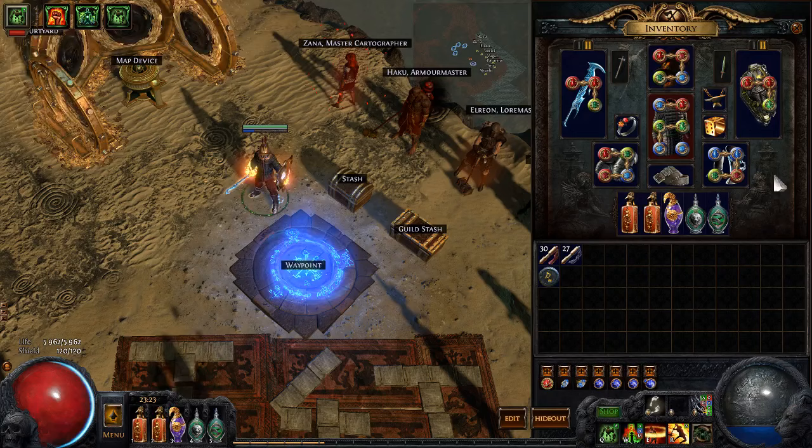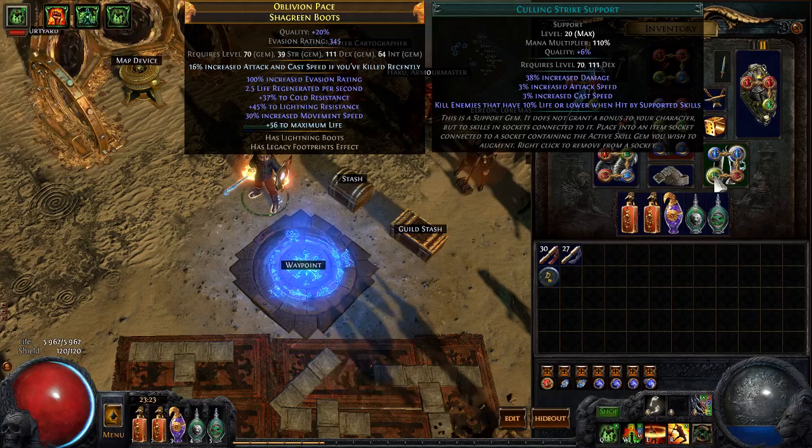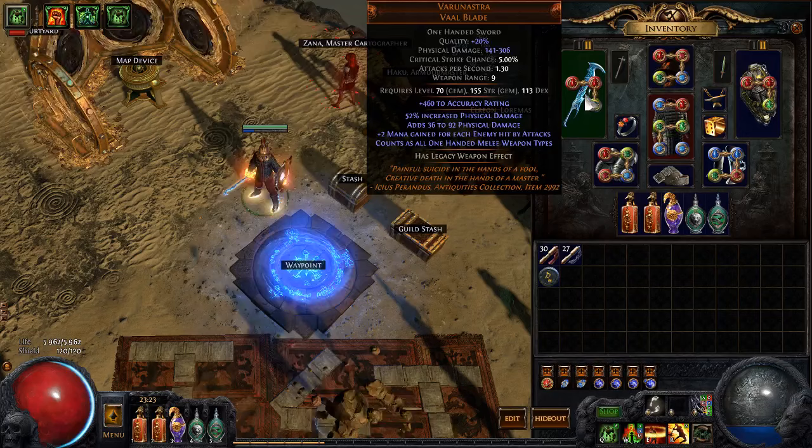We have a Cast When Damage Taken setup with Vulnerability and Tempest Shield. You can swap out Enfeeble if you want. Tempest Shield also has Culling Strike, so everything automatically dies when it hits us and is under 10% health. We're running Haste and Herald of Ash, as well as a Stone Golem. I use Leap Slam, but you can use Shield Charge with Faster Attacks. And there's Enduring Cry for keeping endurance charges up for bosses.